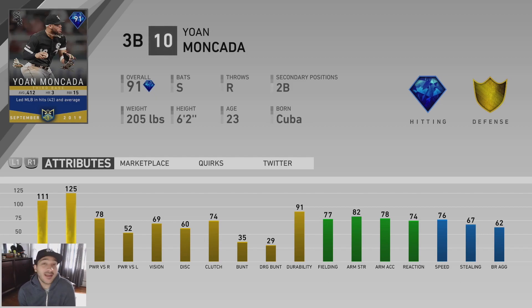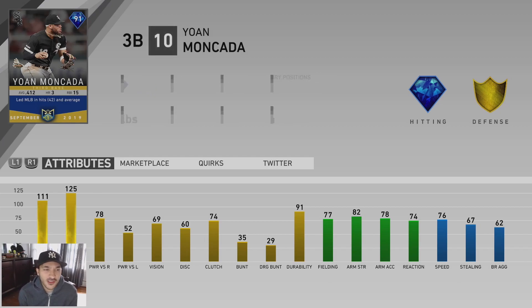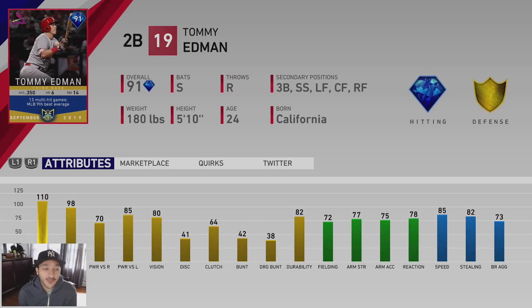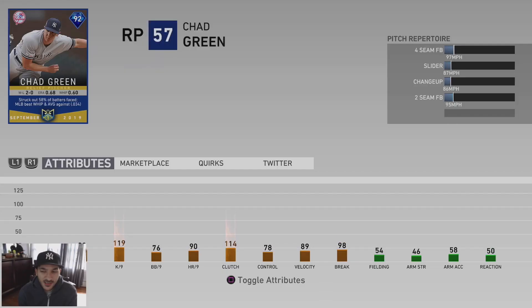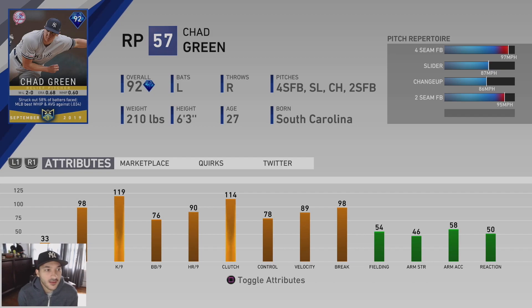Moncada has gold-tier defense and 76 speed. His power numbers are kind of low — 78 versus righties and 52 versus lefties — but he has 111 contact versus righties and 125 versus lefties. I hope he gets the Finest vote because maybe his power numbers get increased. I do like Moncada — that's the swing I use — so I definitely want to try that card out. Tommy Edman has good contact versus righties and lefties, power versus lefties is not bad, good vision, gold-tier defense, and can play multiple positions.